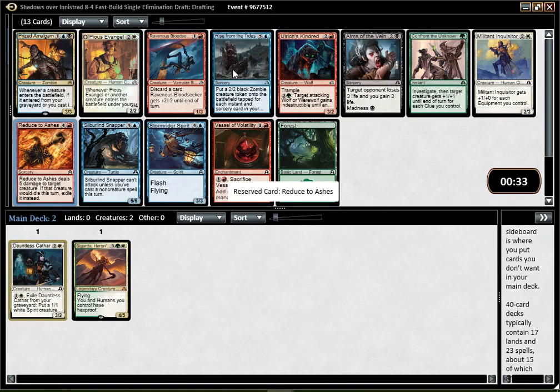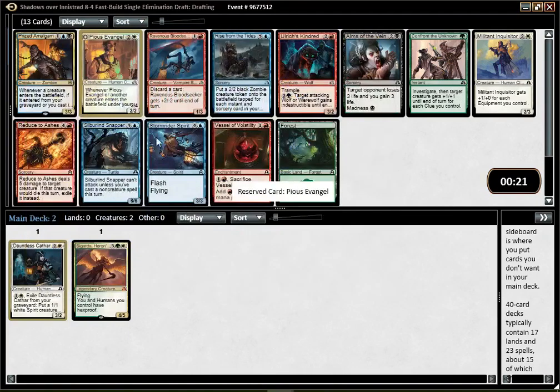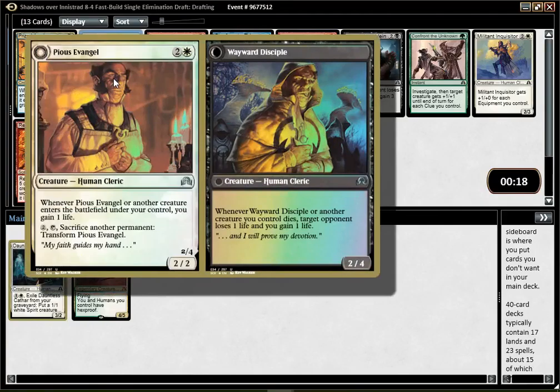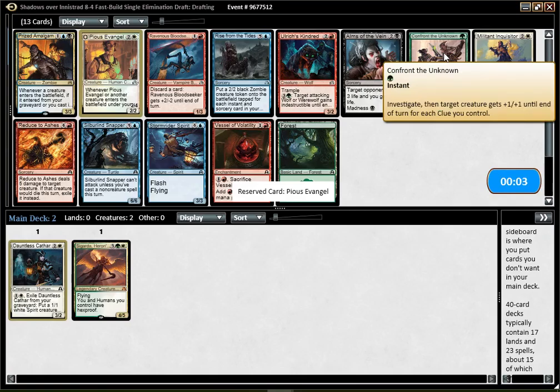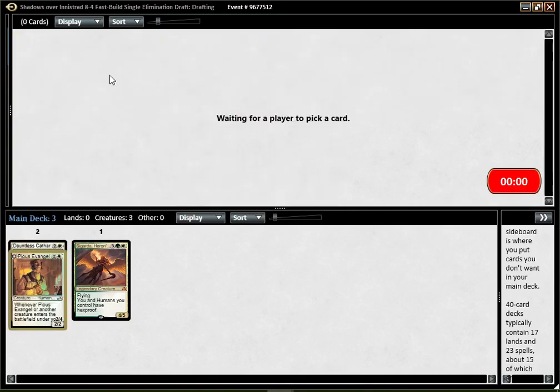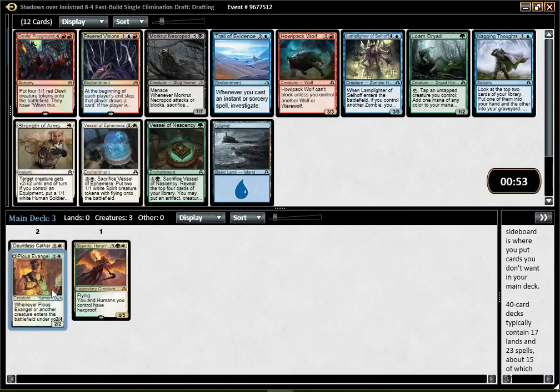Then you have a few decent blue cards. Pius Evangel — I was pretty high on that early in the set and the more I've played it, the more I was just impressed. The body is not really relevant, the ability is not great, the flipping cost is quite real — the issue is not really the permanent but paying two; you cannot always afford to do that. I think it's between that and Confront. I think both would be fine additions to the deck. I'll go with Evangel — it might be wrong, but honestly I've been really unimpressed with that card. I think it's still probably better than a first Confront the Unknown.